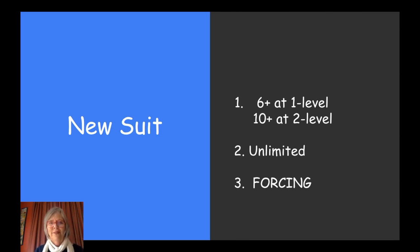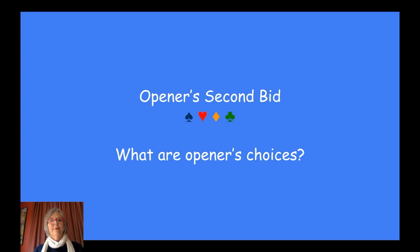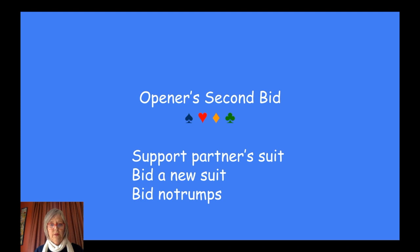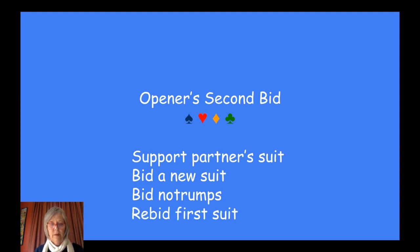Summary: six at the one level, ten at the two level, unlimited and forcing. Now we come to the second part of the lesson, which is — having changed the suit — what does the opener have to do? Remember, the opener has to bid again. And the opener has four choices: support partner's suit, bid a new suit, bid no trumps, or rebid your first suit. I'm not going to talk about no trumps today — just supporting partner, bidding a new suit, and rebidding your first suit.